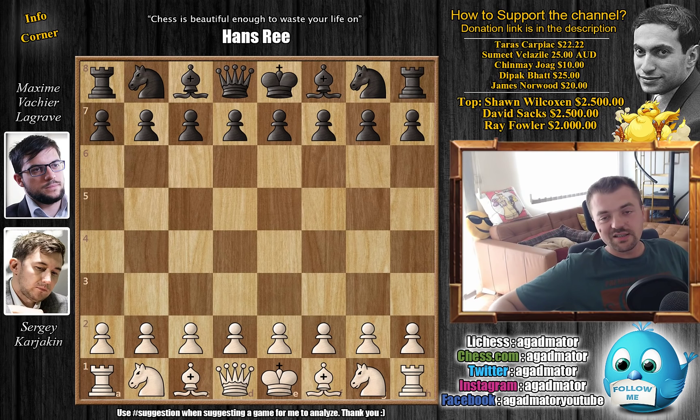Hello everyone and welcome to a very exciting game from round 8 of the 2019 Sinquefield Cup. It's Sergei Karjakin vs. Maxime Vachier-Lagrave. From the last few games we've covered by MVL, when he has the black pieces, people either challenge him to a Najdorf or a Grünfeld. This is one such case where Karjakin challenges him to a Grünfeld, and they follow the same game they played in the 2018 Norway Chess Championship, with a nice improvement from Karjakin.